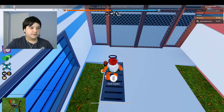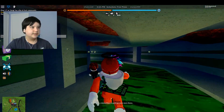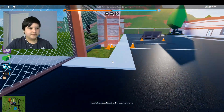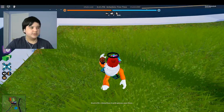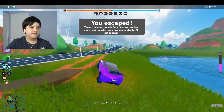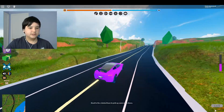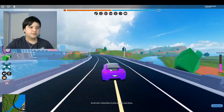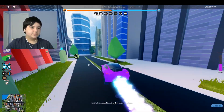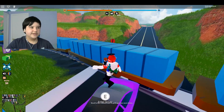Before we get into this, hit that subscribe button down below if you haven't yet. As you know, we talked about this in a video not too long ago, but they are updating the icons up here and everything you use to play the game — pretty much everything, like the rocket fuel symbol and more. They also have a new teaser out for the next update.